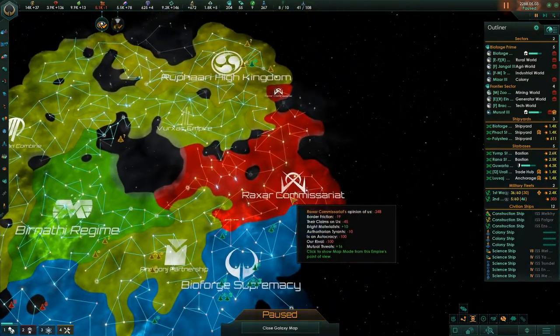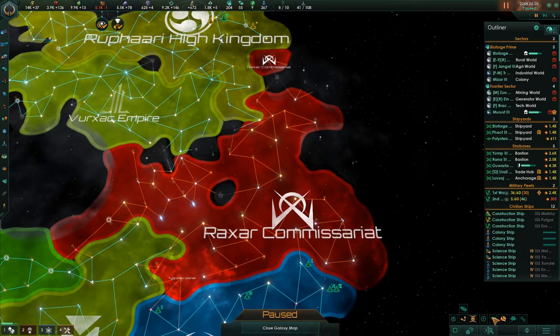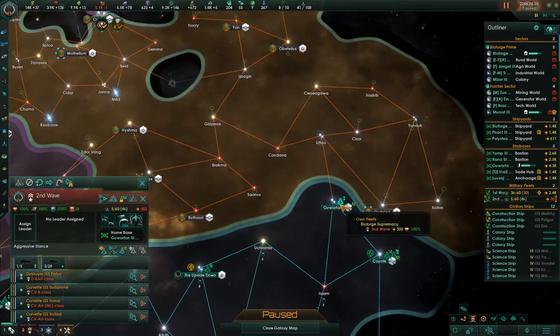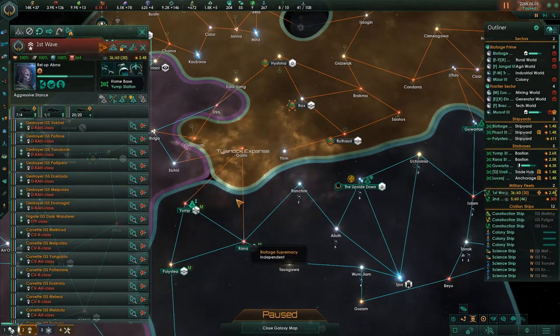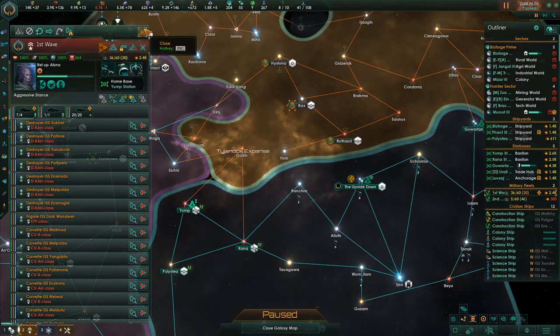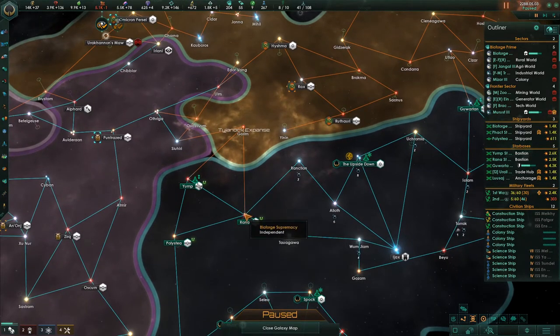The real problem is the Raxar Commissariat, and they have this stuff up here. We have put a fleet over here and started a fleet there. We've put another more powerful fleet over here. We don't yet have enough money to put another fleet over here and handle this choke point.